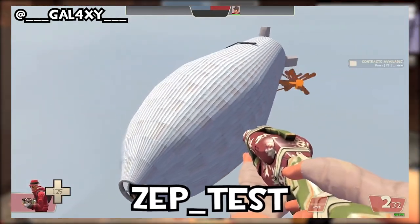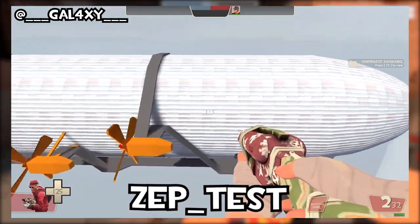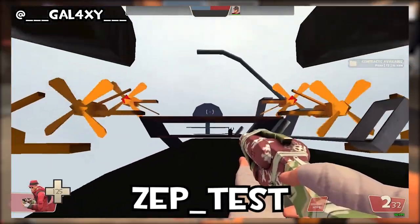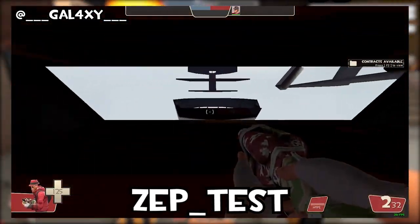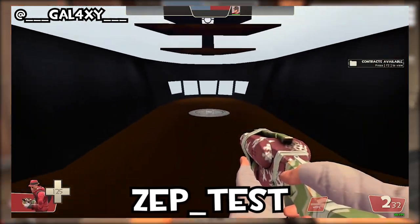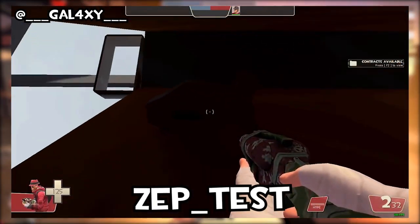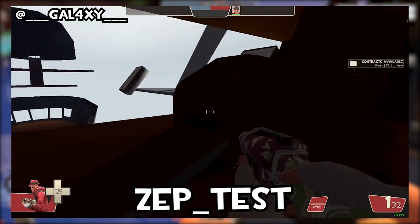Now ZepTest — a very cool map based on a Zeppelin. I'm a big fan of those myself. It was a very early test of that idea and didn't really get much further than that. The aim was for Blue Team to crash the Zeppelin, and that would get them the win. I think it's a very cool idea that would have been very interesting to see fleshed out. Unfortunately it didn't get past the design stage — maybe they just couldn't get it to work how they wanted — but I would have personally liked to see this in TF2. This is why this leak is so good: it shows you what could have been.